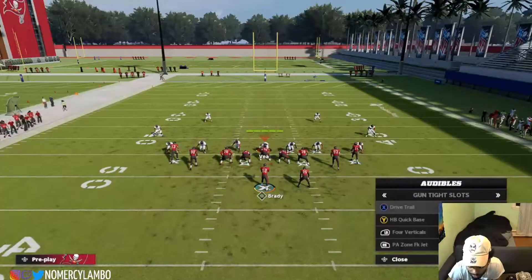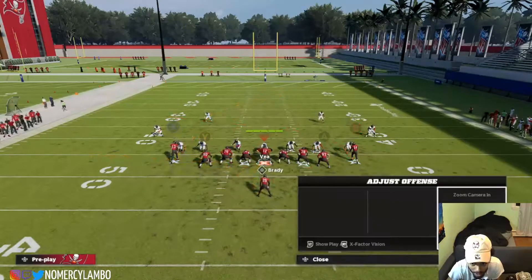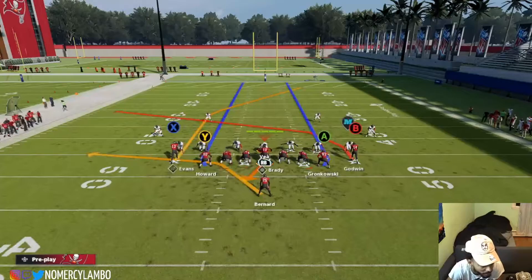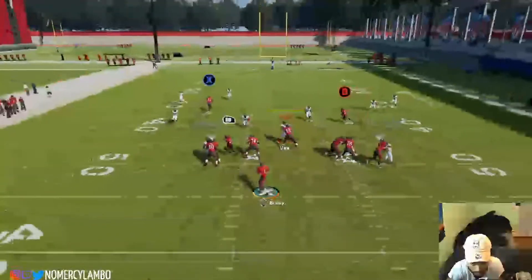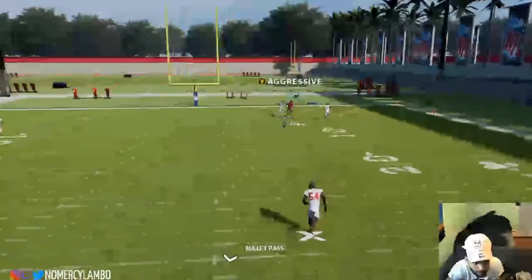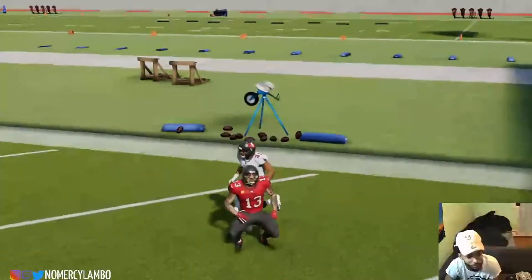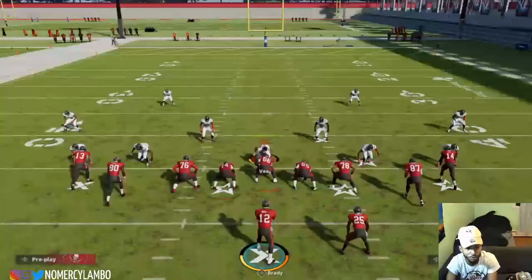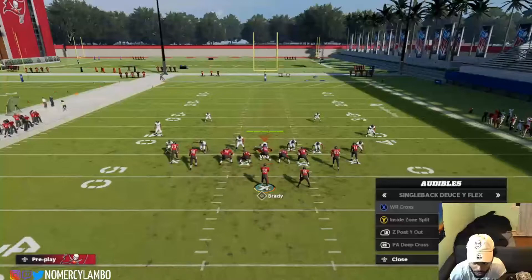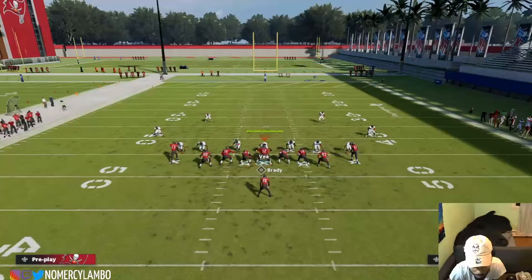Another nice play out of this - PA post cross. I like to double delay fade and then quick hike. Boom - watch this - RB is open, B is open. I was bugging for throwing that but you see what I'm saying. You see how the B route didn't really get over as much as we would want.